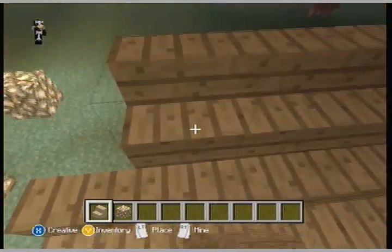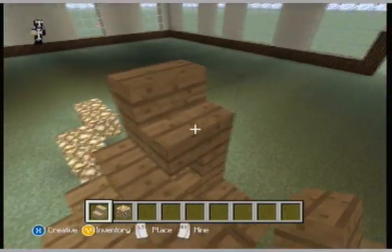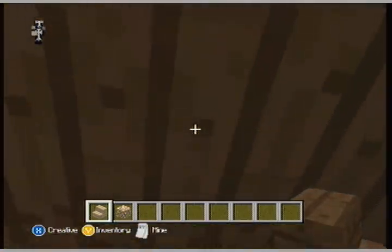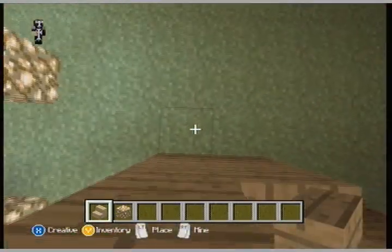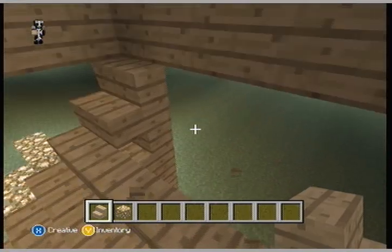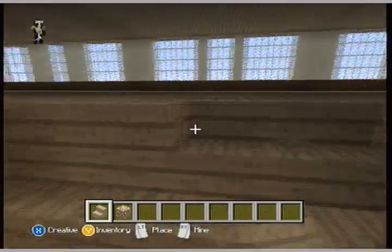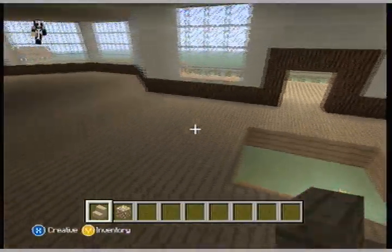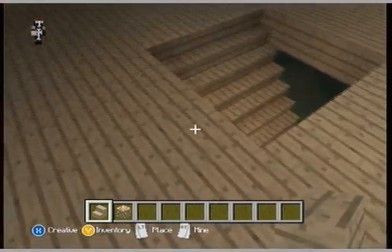So let's just build up these stairs. Alright, let's knock out all of this. Stairs is probably one of the easiest thing in this mansion. Just build up the stairs right there. I don't like the way the square looks — I saw it make like a little design or whatever.